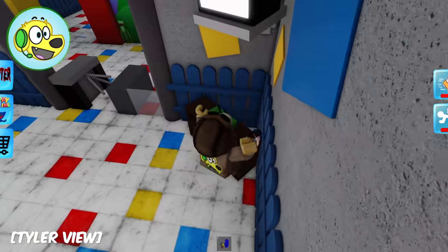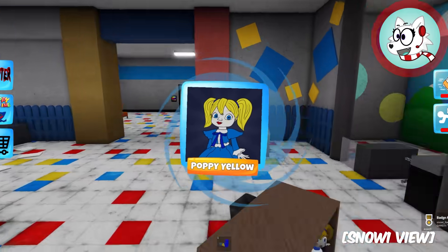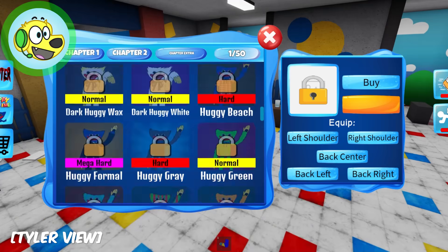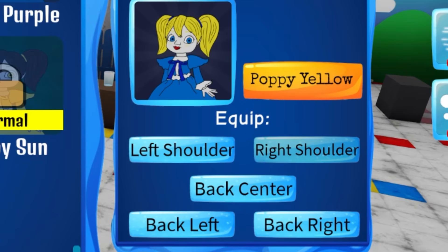Look at this right here - is it a pet or a toy? There's something right here, Snowy, look! It's Yellow Poppy - blonde-haired Poppy! Just in case you were wondering! So every time we find a Poppy pet, we can equip it. I'm going to equip it on my right shoulder!